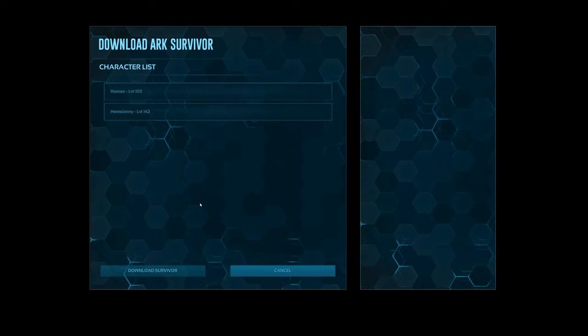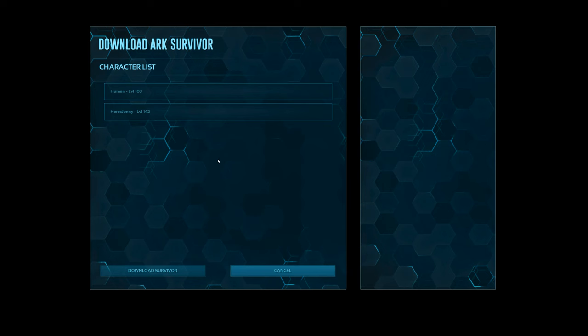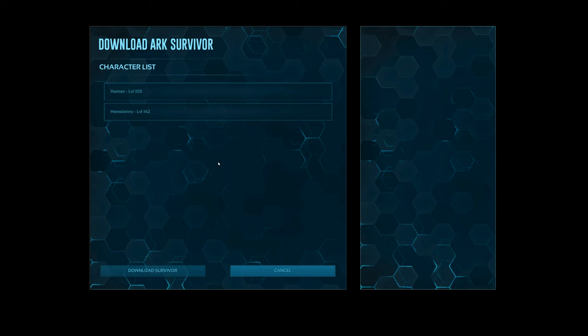If so, then your boy Here's Johnny has got a trick for you. All you've got to do is make sure you've got multiple characters. Go ahead and create your characters — you could have your main character and then whichever other character you want. The second character doesn't matter, whatever level it is doesn't matter.